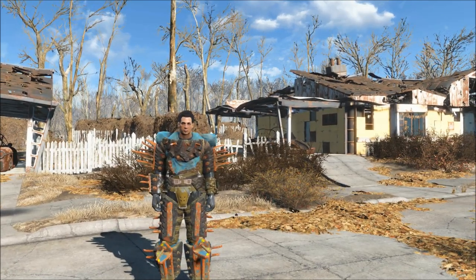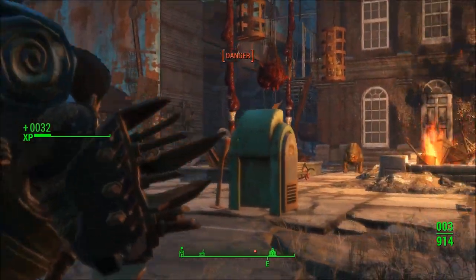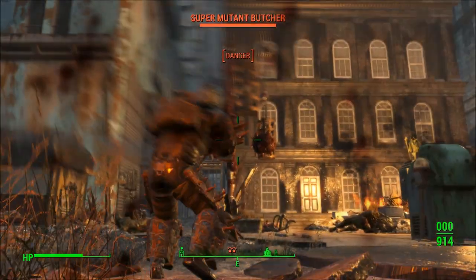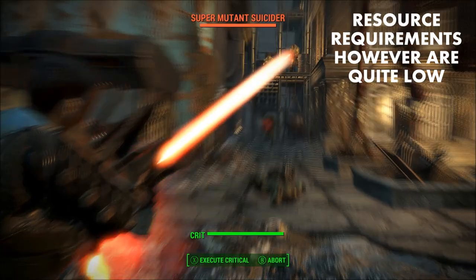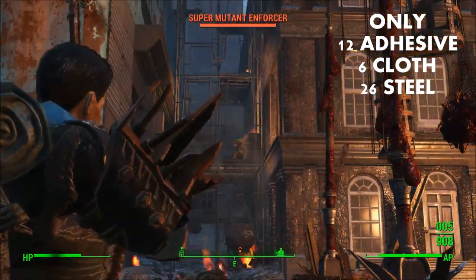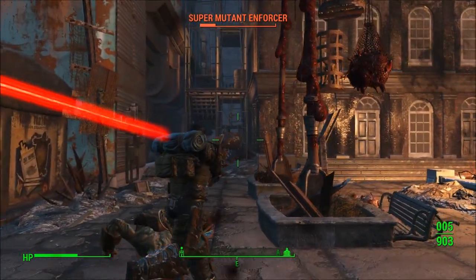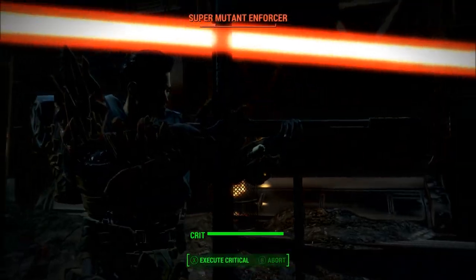The trapper armor's upgrade requirements are extremely low in terms of actual resources. However, the buttressed set requires an armor perk level of 4, which means you need to be at least level 39 to fully upgrade the heavy trapper armor. In terms of resources, you only need 12 adhesive, 6 cloth, and 26 steel. Adhesive is the most uncommon, but cloth and steel are virtually everywhere, so the cost of fully upgrading is very low — you just need to be a high level.